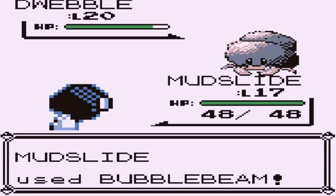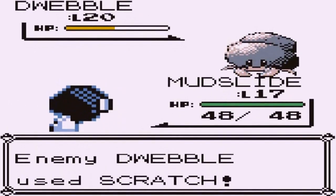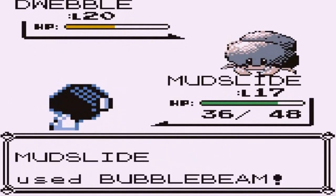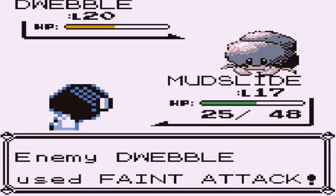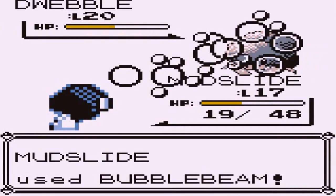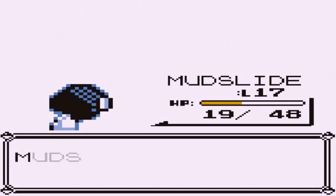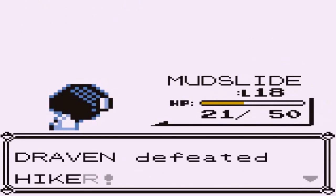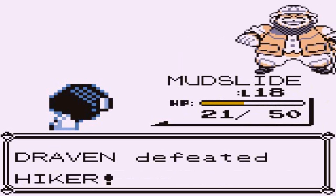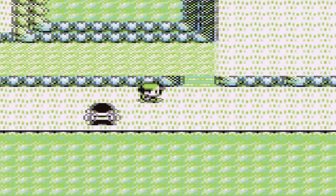Hyper Defense drop right there, but Bubble Beam is super effective. This might take a while — we miss again, and there's a Feint Attack. Dwebble is kicking our butts. But finally Dwebble is defeated and Mudslide grows to level 18. We still got a long ways to go.